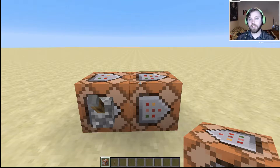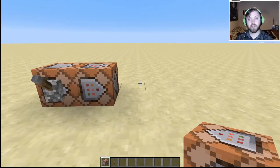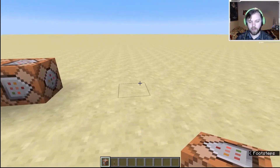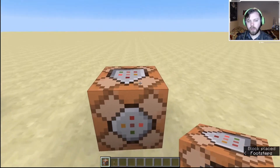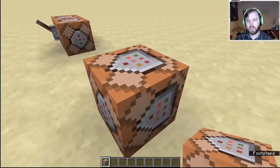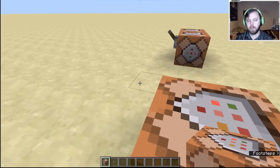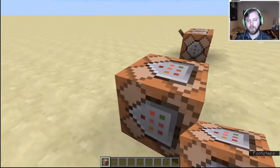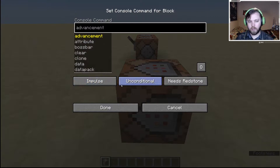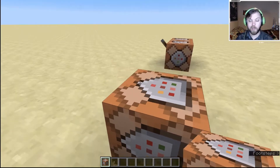Now that we've touched on the practicalities of command blocks and how useful they can be, I'm going to show you a brief introduction of the three different types of command blocks. The first one you get is an impulse block. The impulse block needs redstone to activate and it sends a command block signal through any command blocks in a line with it. Now we can change the 'needs redstone' part, but the impulse block is the block that usually starts the chain of command blocks.